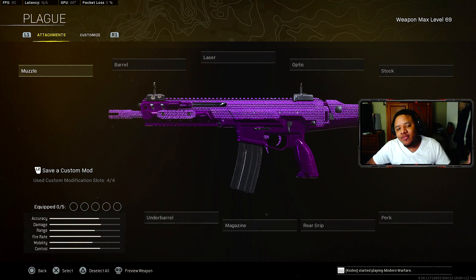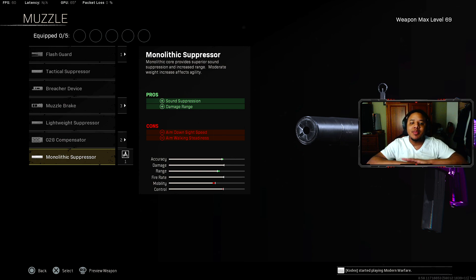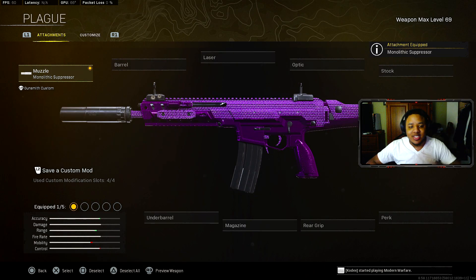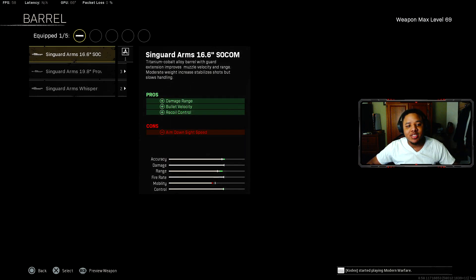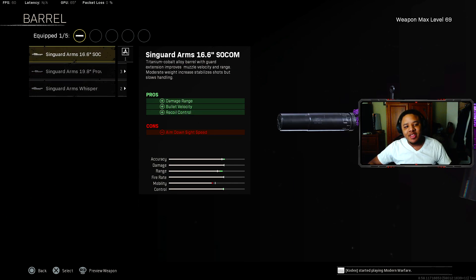The next gun is the Kilo 141 — everybody loves this gun. The best muzzle is the Monolithic Suppressor by far, the best muzzle for any Modern Warfare gun because it helps with damage range, so you can confidently fight anyone at long distance. Coming down to the barrel, it's got to be the 19.8 Prowler Barrel, by far the best barrel for the Kilo — it helps with damage range, bullet velocity, and recoil control. If you don't have your Kilo maxed out, put on the first barrel, but really try to get it leveled up — go into Plunder and pop a double weapon XP.